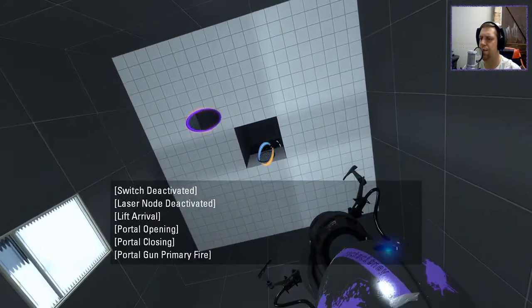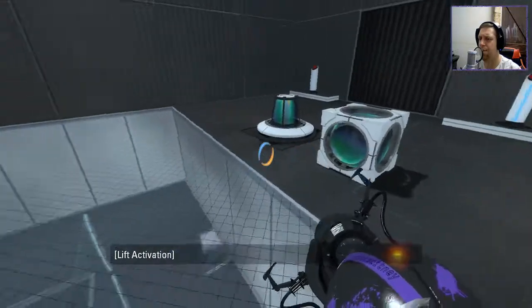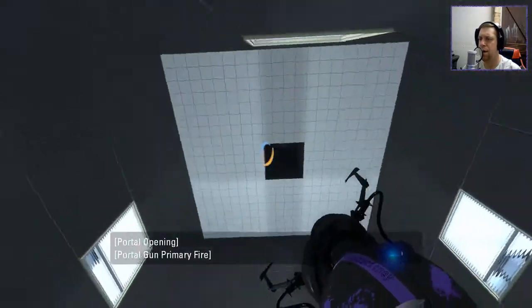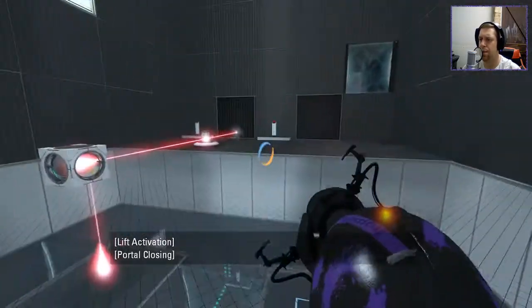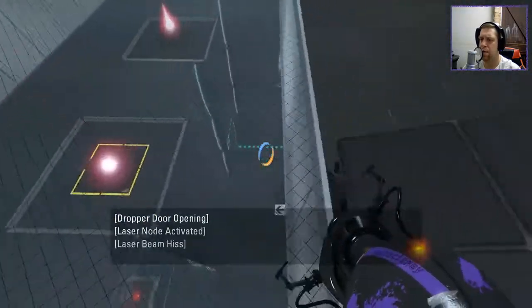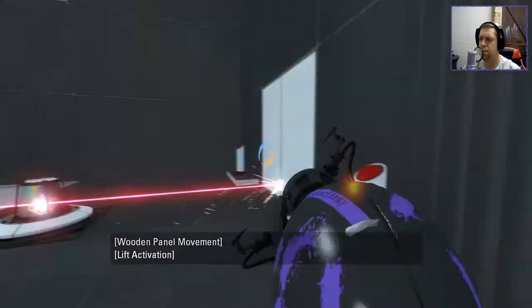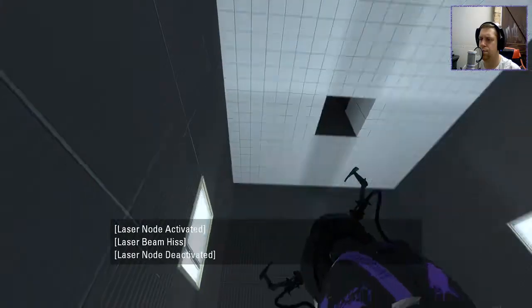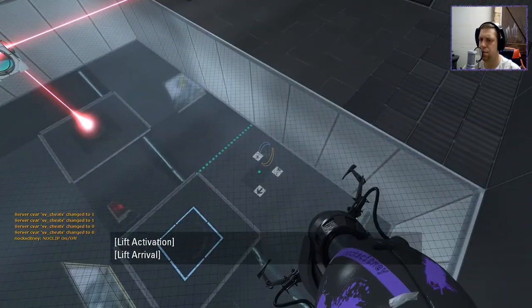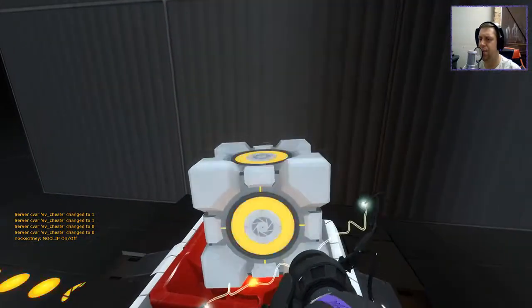Also, I'm not entirely sure here where I'm meant to go or what I'm meant to do. I think that's just the cube, right? I guess I need to do this. And what's all this stuff down here? Is that like another test or something? I don't know, I'm confused. Whatever I did, it turned on. So that's progress, right?